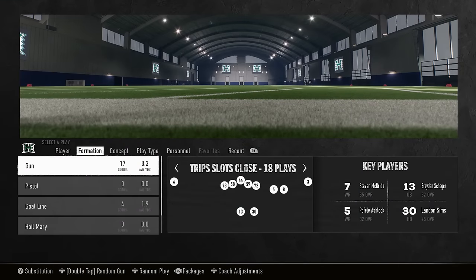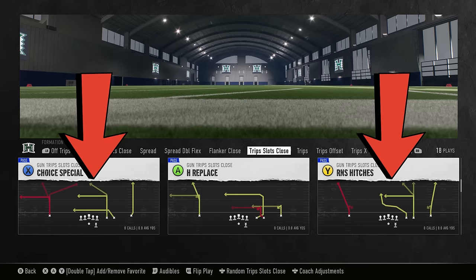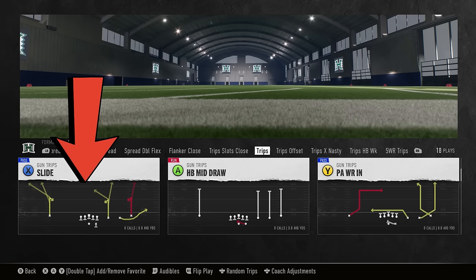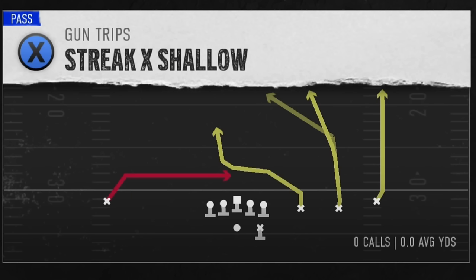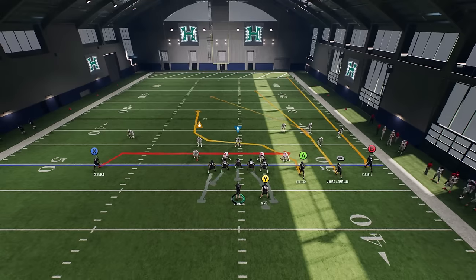Next up, I'm going to show you guys a route that's super glitchy from Hawaii, as this is one of the glitchiest playbooks in the entire game — they have a ton of option routes that no other playbook has. The play is called the Streak X Shallow, and I'm running this on Heisman, going against the number one defense in the game in Ohio State. I'm also using Hawaii, which is not a very good team. I just want to show you guys that the route matters more than the actual players themselves.